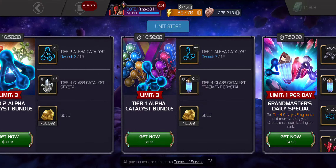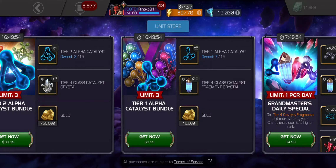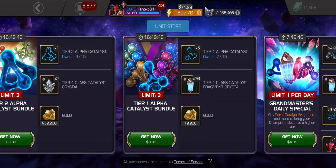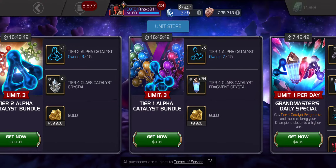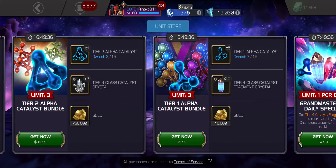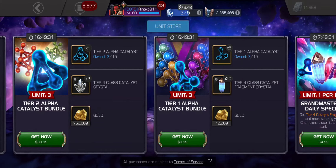It takes about 50 Tier 4 Class Catalyst Fragment Crystals to form one. One Tier 4 Class Catalyst is about $1.50, and since you're only getting 40% of that, that's 60 cents. Gold is pretty much free — a million gold is about $10, so this gold portion is really worth about 10 cents. The entire value of this bundle should be about $5.70, which is not even a good offer.